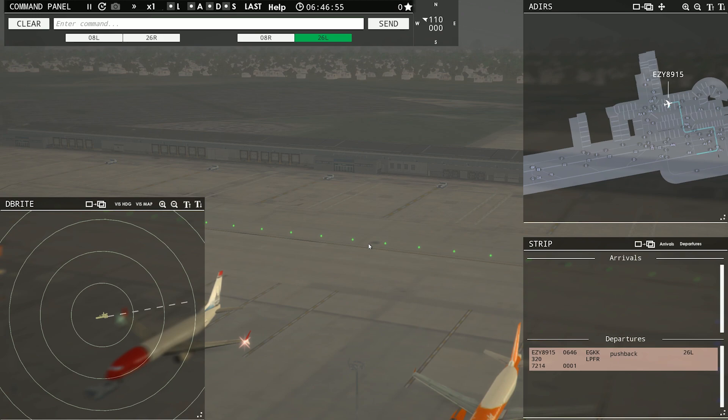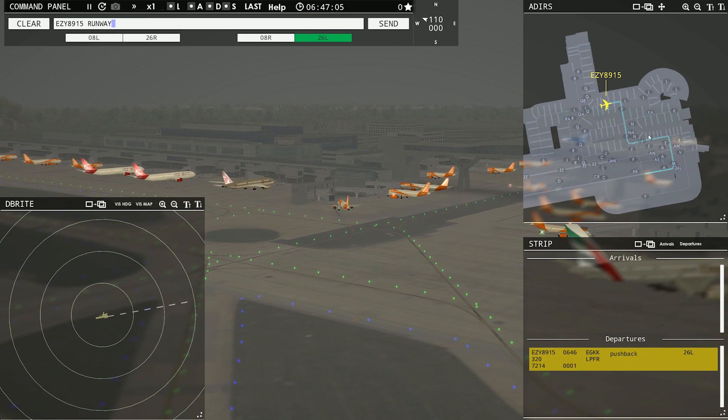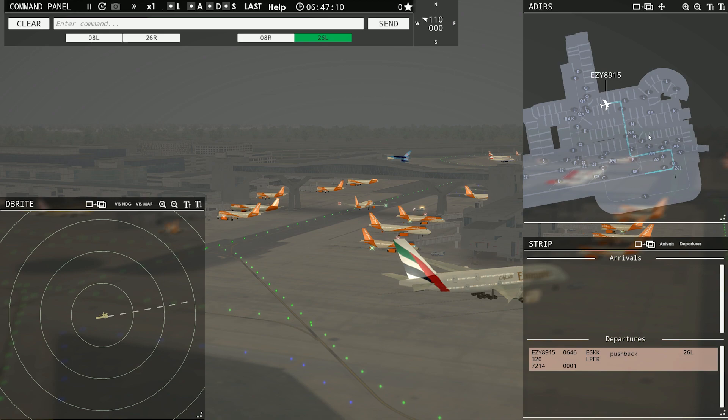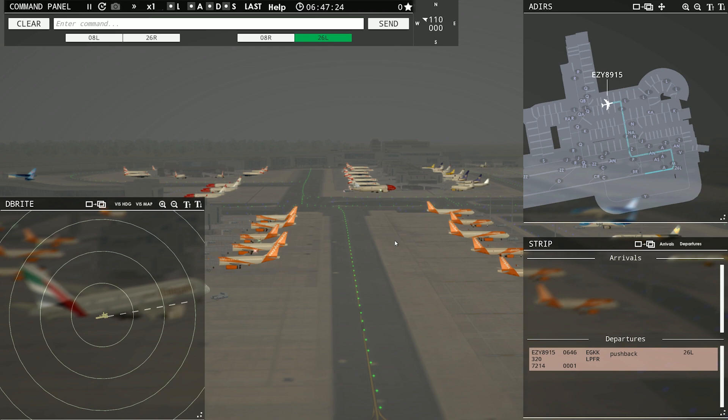Let's go ahead and give him some instructions. Easy 8901-5, runway 26L, taxi via Papa Mike. He chose Alpha November — that was my fault. I'm from America, so I'm probably going to make mistakes when it comes to actual pronunciations, and that is to be expected.